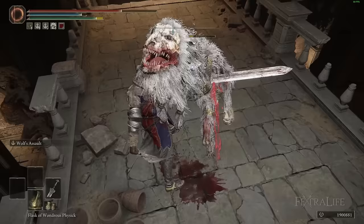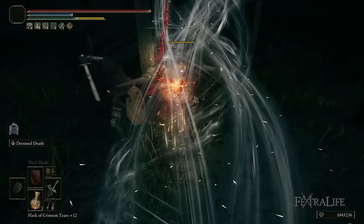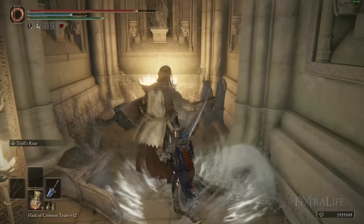Secondly, these weapons tend to give you very good poise, meaning that even if you don't meet the 51 armor threshold for most attacks to be able to tank a hit, you generally can tank through hits anyway when attacking with this weapon if you get a ways into the animation. So it doesn't really matter as much what armor you're using, although it's still good to wear protective armor with good poise.